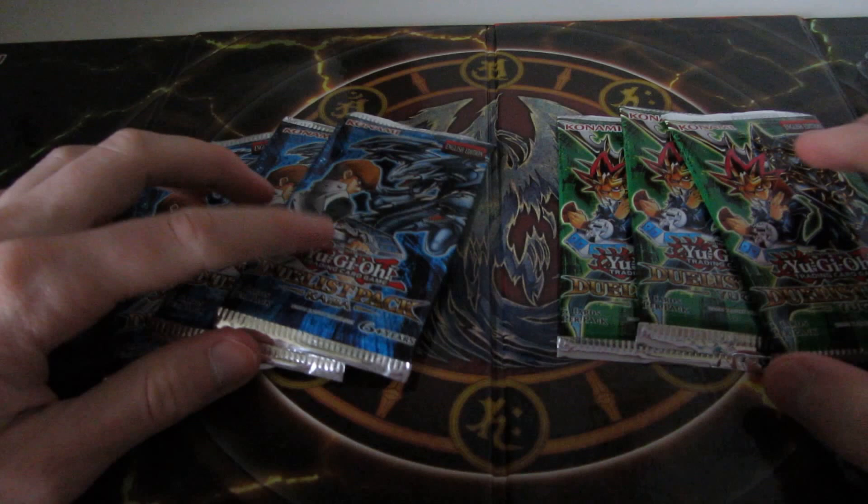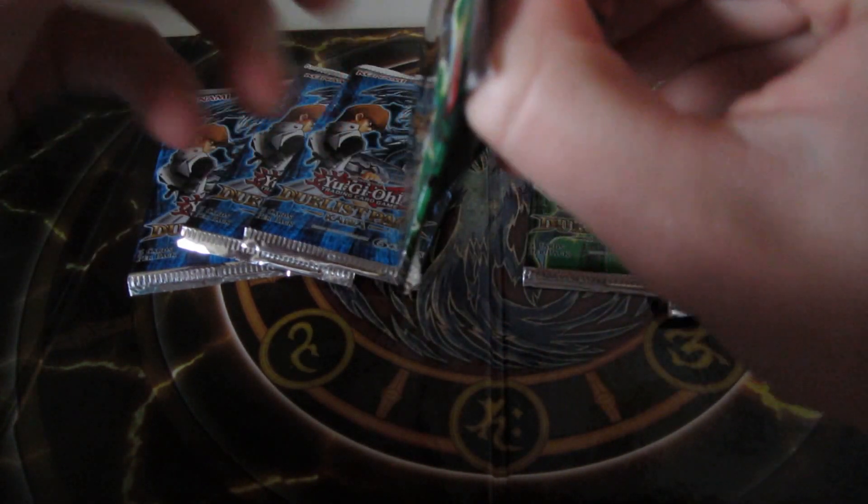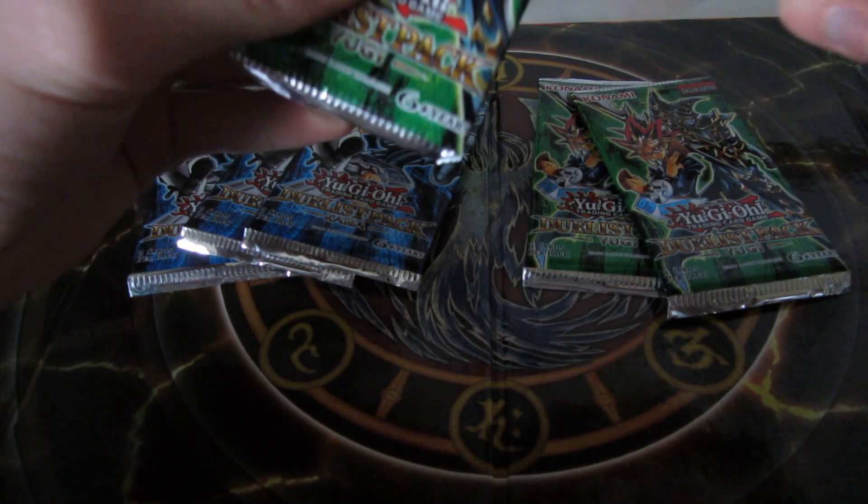Alright, I'll start out with the Yugi ones. Some cards I would like to see are Dark Magician Girl, Polymerization, Dark Magician Girl. Pretty much anything, really.